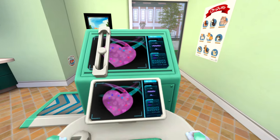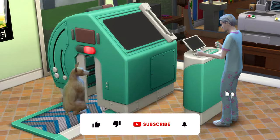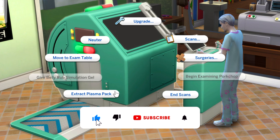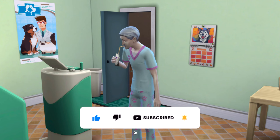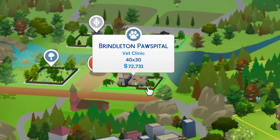With the Vampire's Cats and Dogs Expansion Pack, your vampire sim can extract blood from other sims' pets by becoming a veterinarian. Make sure you have the funds because this will cost you a pretty penny — a whopping 73,000 simoleons,